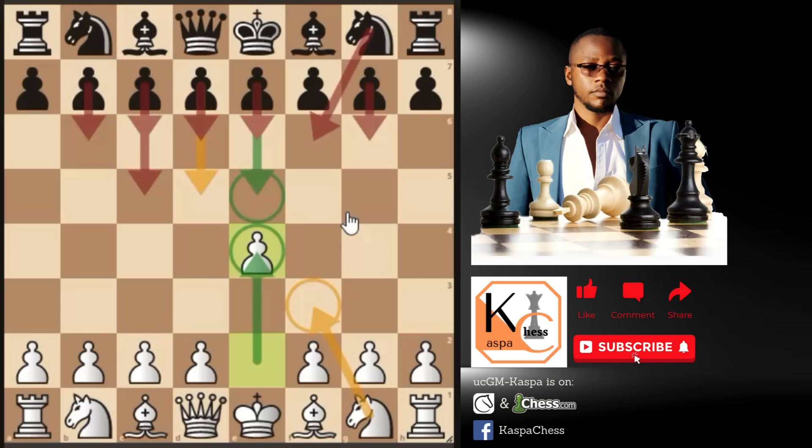You were expecting them to play pawn to e5, but they can also play the modern defense with pawn to g6, or knight to f6, which is the Alekhine's defense, pawn to e6 — the French, d6 — the Pirc, c6 — the Caro-Kann, c5 — the Sicilian, b6. There are just so many responses that they can play, and if you are used to e4 e5, you may be taken out of your preparation over and over.